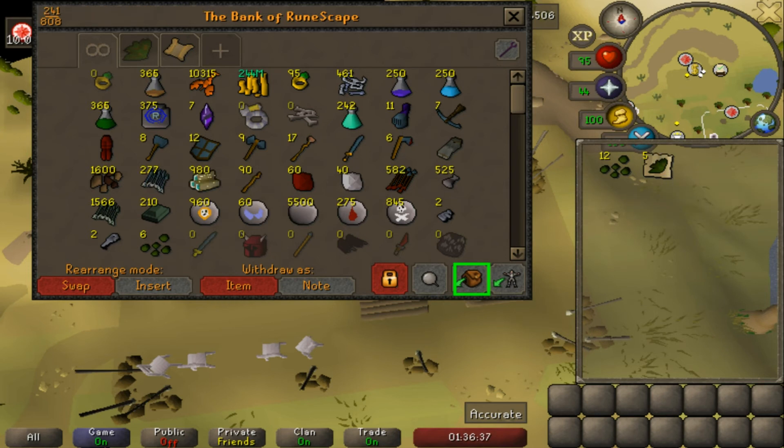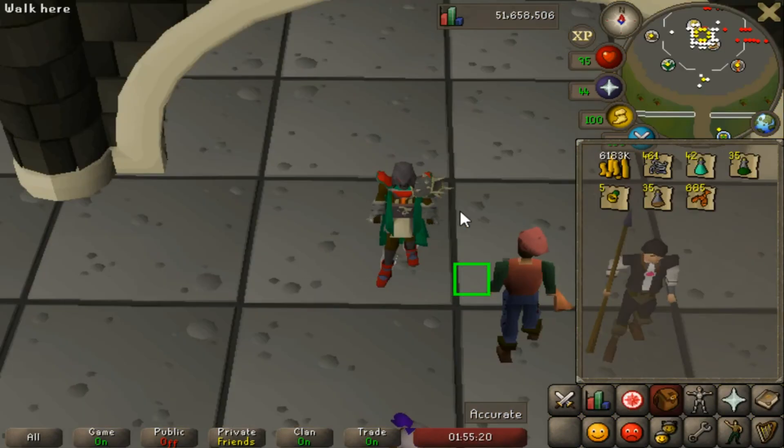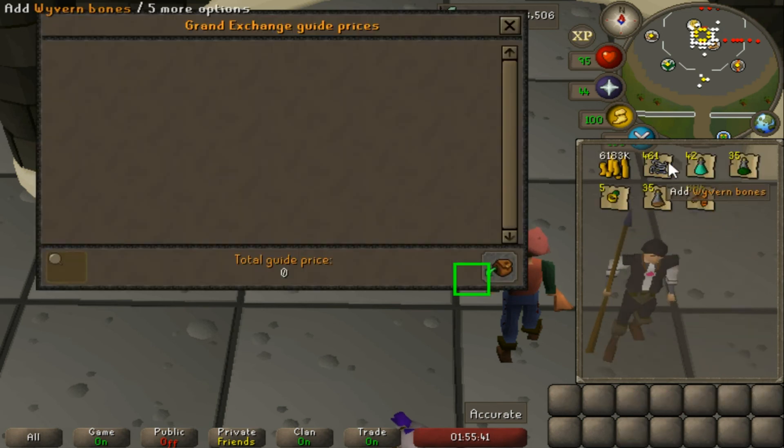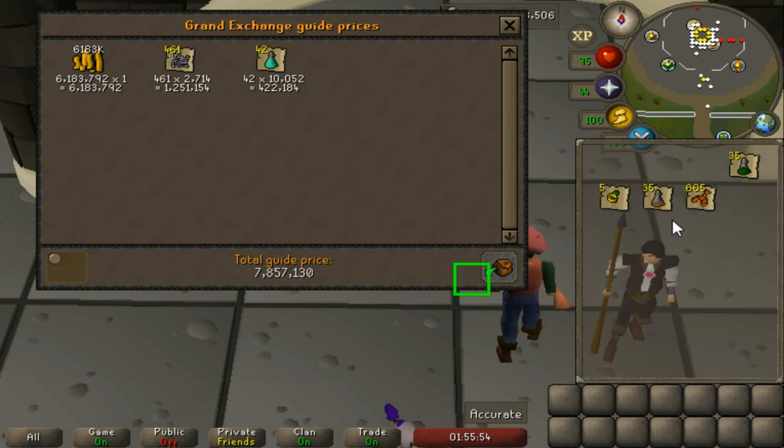Just finished selling everything and we came up with 6.183 million on the cash stack. I kept the bones to transfer over to my main for prayer training, and I'm keeping the 42 prayer pots as well. So just on the loot itself, not counting the supplies used, we gained 7.85 million.